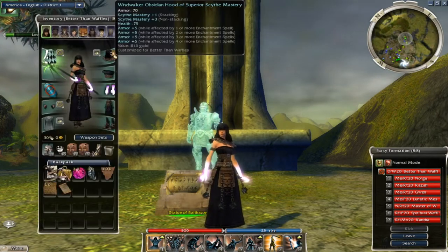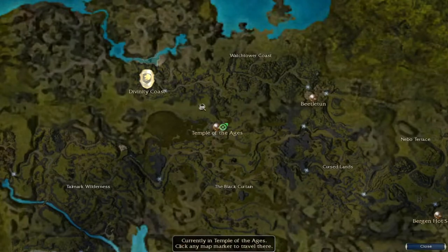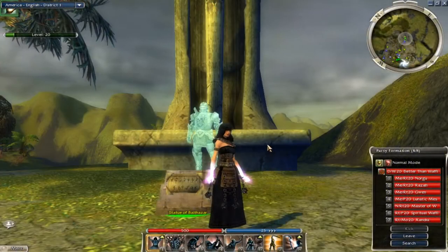Hey, what's up guys? So today I'm going to show you how to get obsidian armor in Fissure of Woe. Step 1: go to the Temple of Ages, Zenku Corridor, or Chantry of Secrets.